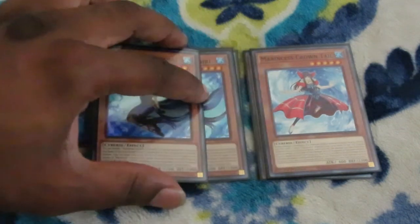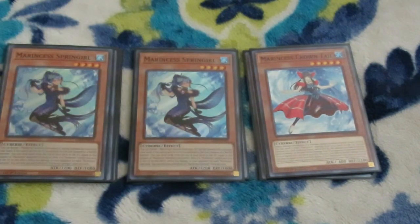New to the deck is Marincest Spring Girl — I'm running two copies. You can banish a Marincest monster from your graveyard to special summon this card from your hand. If sent to the graveyard as material for the link summon of a water monster, you can send cards from the top of your deck to the graveyard equal to the number of Marincest monsters you control. If a Marincest card was sent to the graveyard by this effect, inflict 200 damage to your opponent for each one. Each effect is once per turn. Spring Girl giving you another extension is just wonderful.